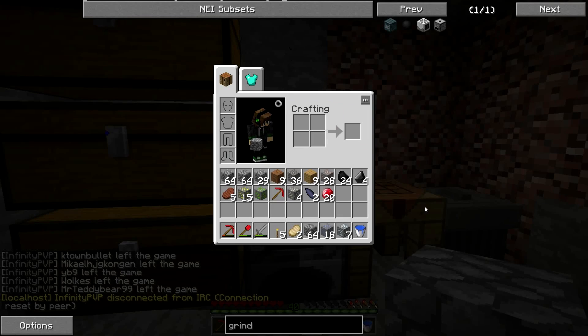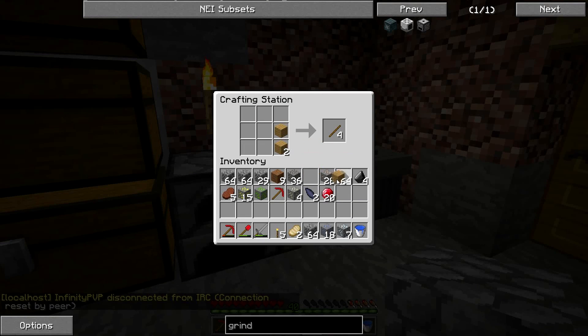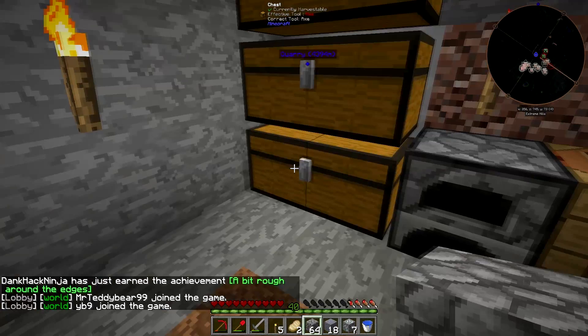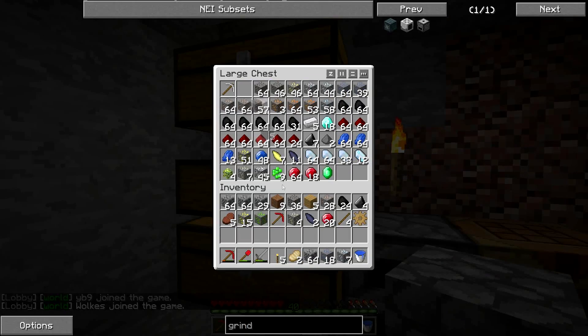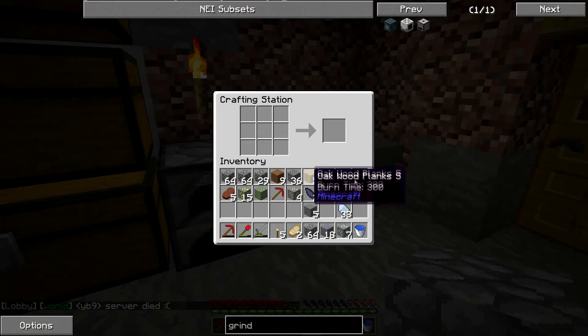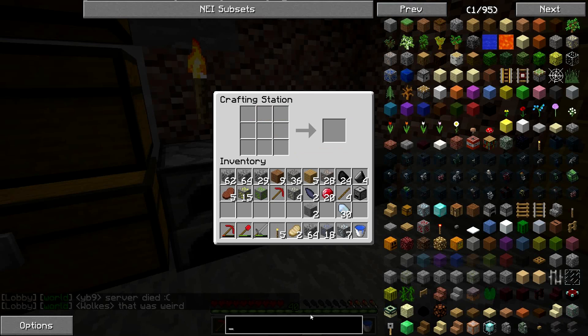Grindstone — so we need this gear. Let me get into the crafting table. Make some sticks. You need stone, a stone gear, and a piece of nether quartz. Grindstone. We also need a crank.